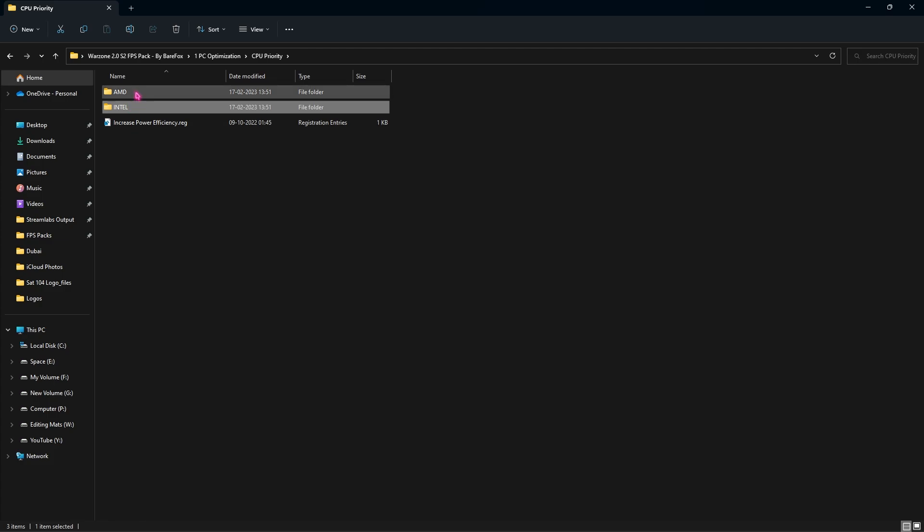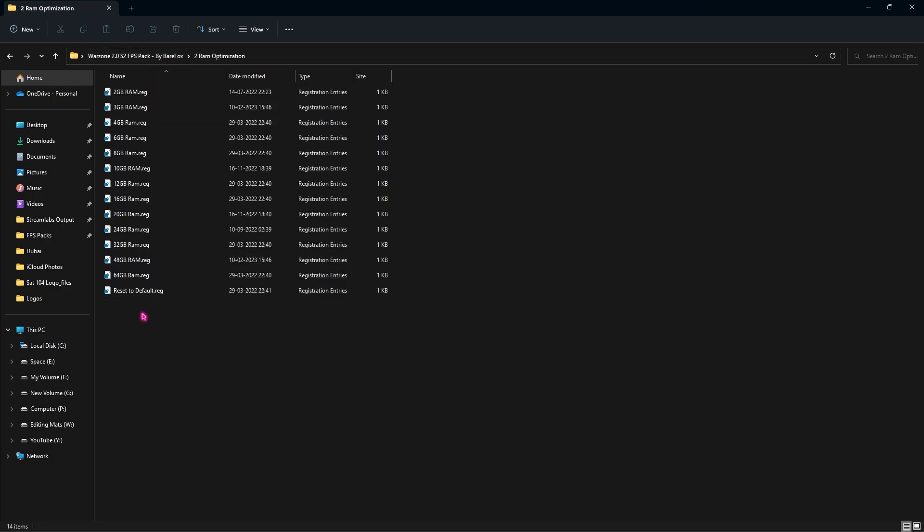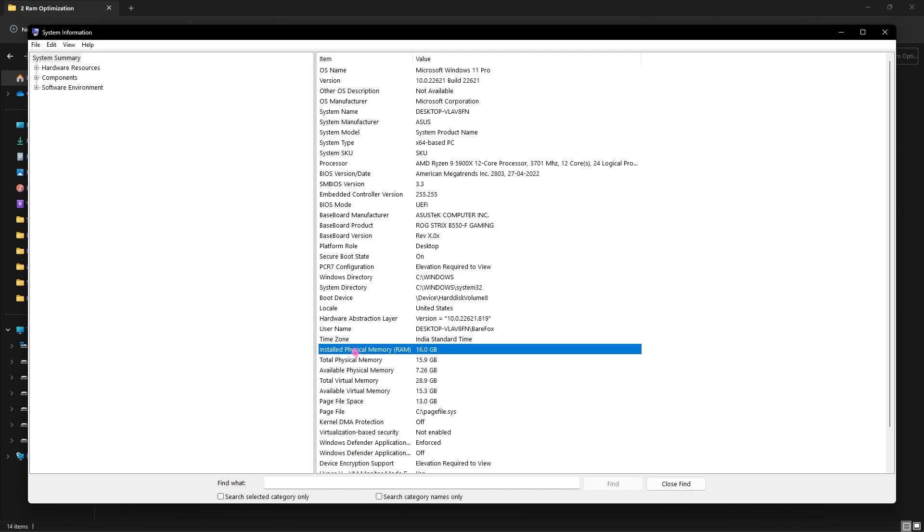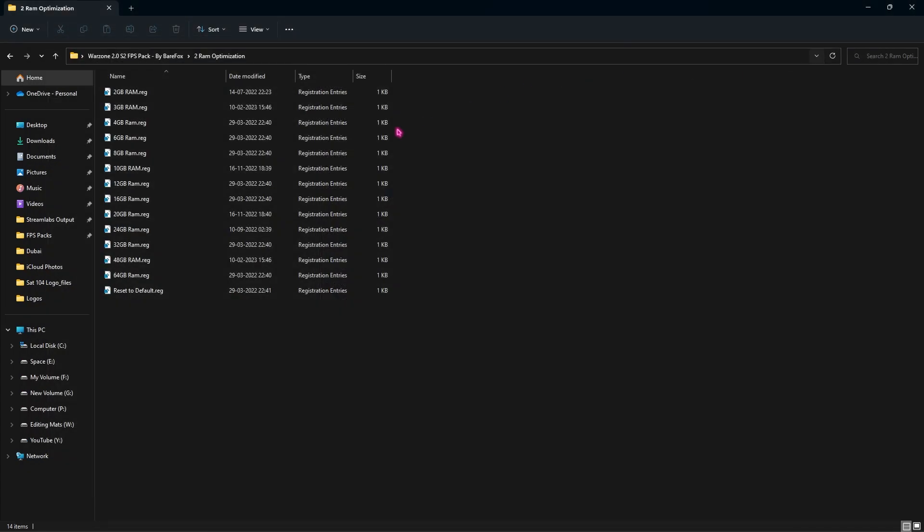There's also a dedicated CPU Priority folder — run the Increased Power Efficiency file to optimize your CPU to draw more power. There are AMD and Intel folders, so run the one matching your CPU. Then go into the RAM Optimization folder. To find your RAM size, search for System Information and check the installed physical memory. I have 16 GB so I run the 16 GB memory file. Choose the one that matches your RAM. There's also a Reset to Default registry file in case you want to revert.